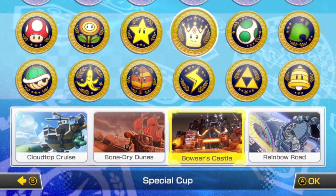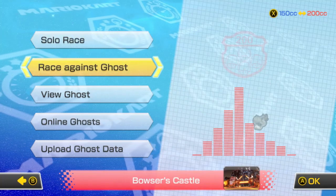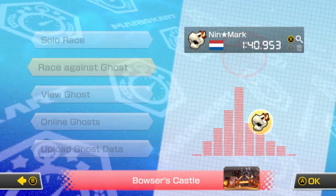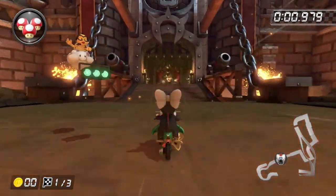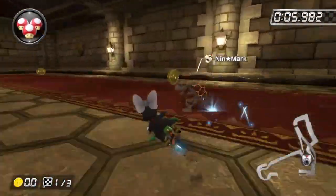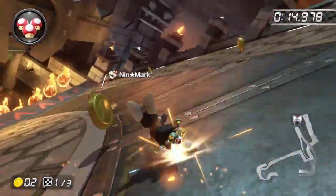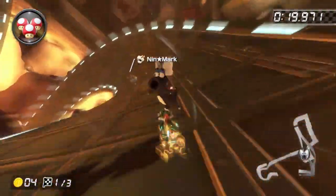Next track is Bowser's Castle. The time to beat is by NIN Mark from the Netherlands with a 1:49.530. I don't like this track but I feel like I'm not too bad on it overall. I've never done a time trial on it at 200cc though, so we'll see. I feel like overall I'm not too bad here.